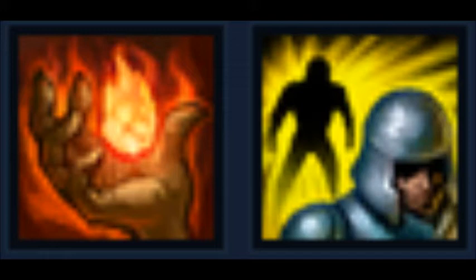So what we're going to use for spells is Ignite and Flash. We're going to be using Ignite to get that last hit — let's say you attack somebody and they're running away. You hit the Ignite and it will usually kill them because it doesn't get countered by potions.